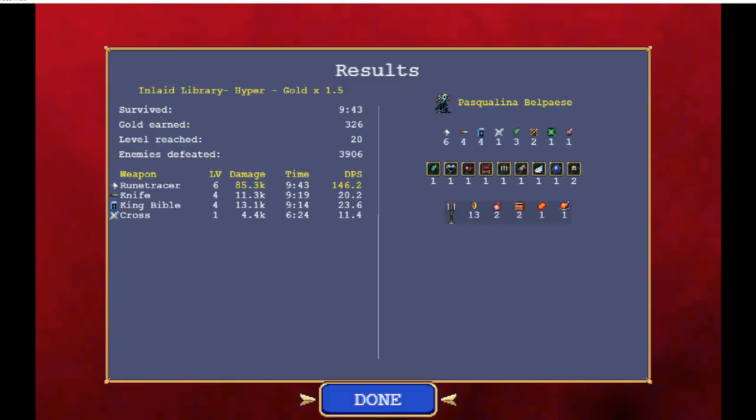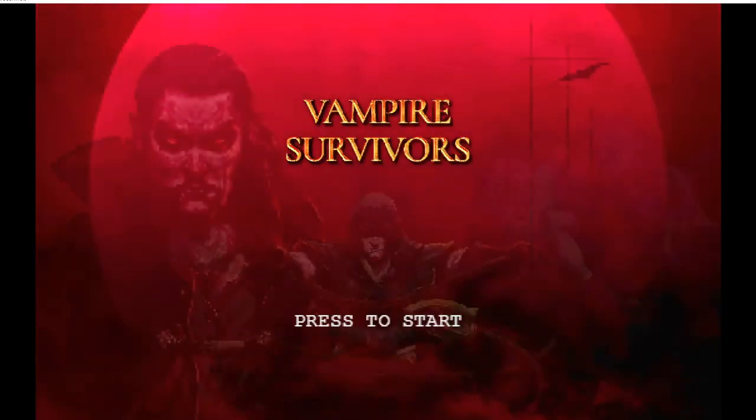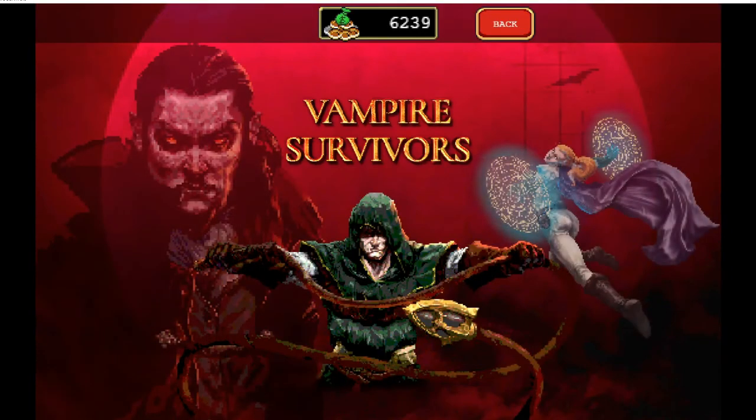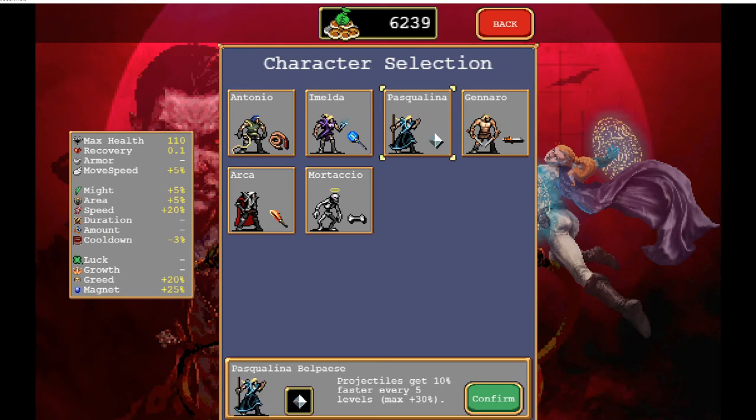I should have probably picked up the whip. The knife wasn't even doing that much damage. Here you can see how much the rune tracer was doing compared to everything else — granted I did level it up more. The cross was only level one so I won't hold it against it — it's kind of more defensive than anything. I could also power up. I'm trying to save up to get an extra projectile. It's a roguelite — actually more like a game where you get permanent upgrades by just spending stuff.